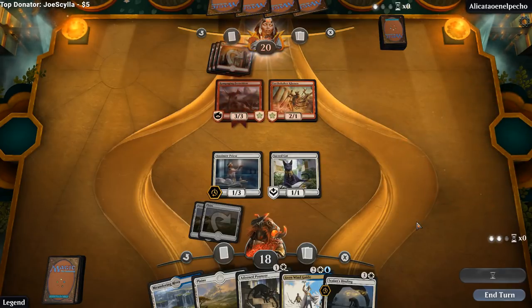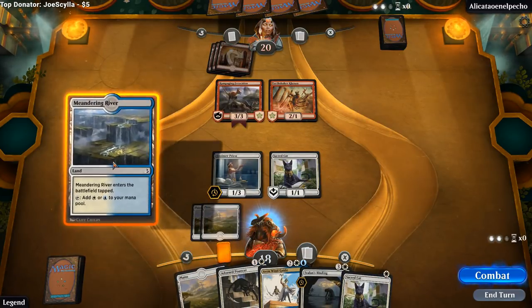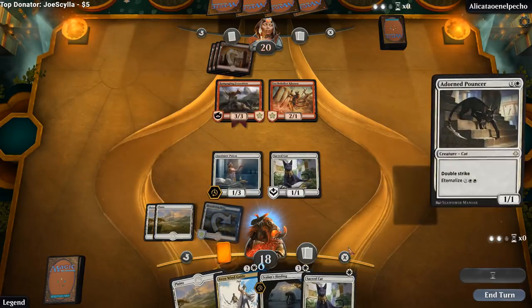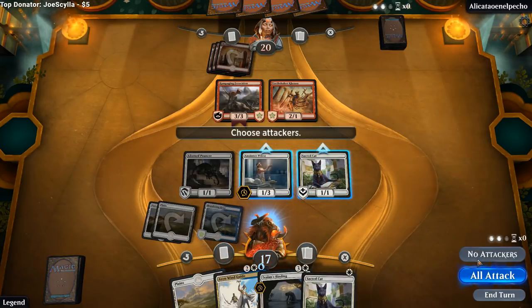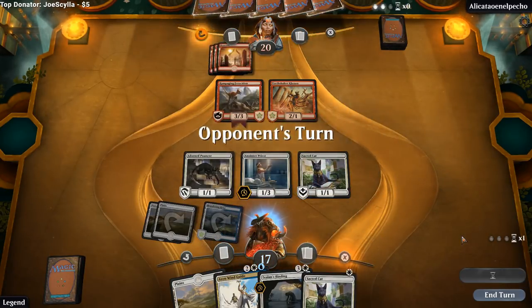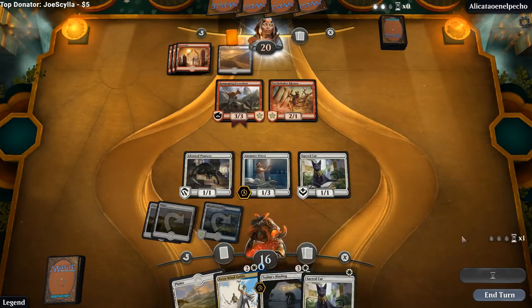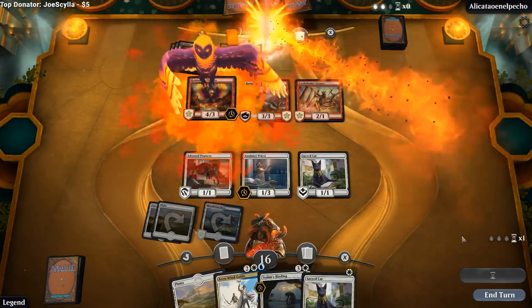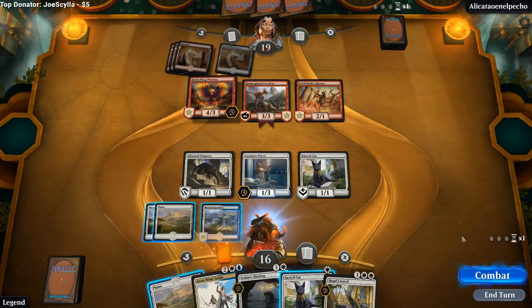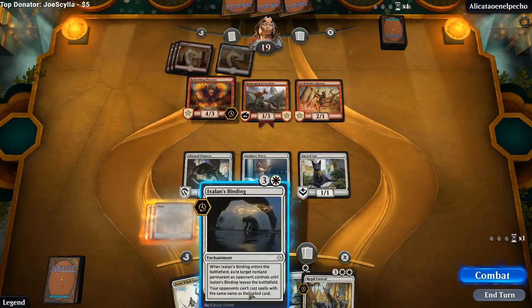There's a Ferocidon. But we do have the Ixalan's Binding, so that's not a problem. Our opponent has the best card they could possibly have against us, but we might still be able to survive. Our hope is that they don't also have something like a Glorybringer, since now we're out of removal for it. That's also a problem. But I think we still get rid of the Ferocidon here, especially now that we drew the Caracal.